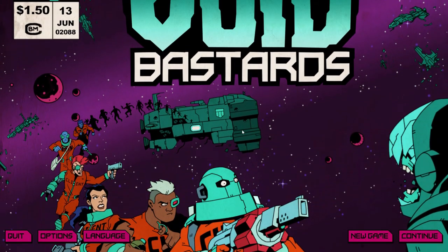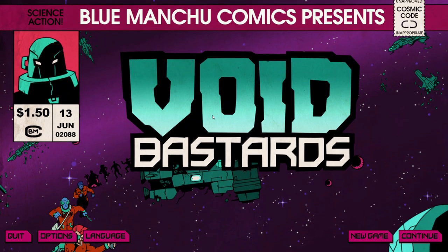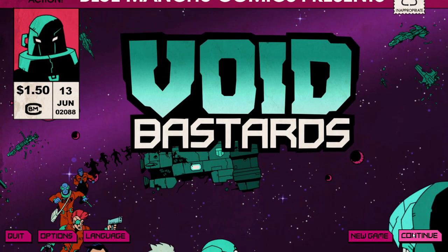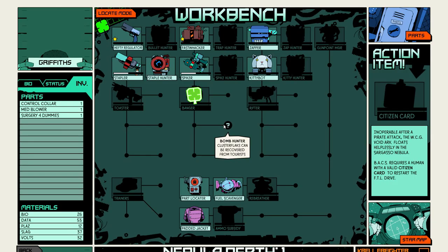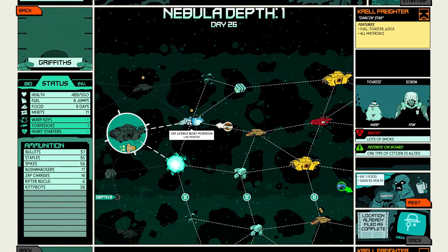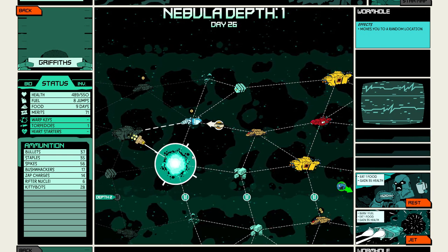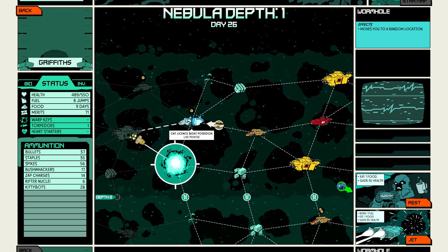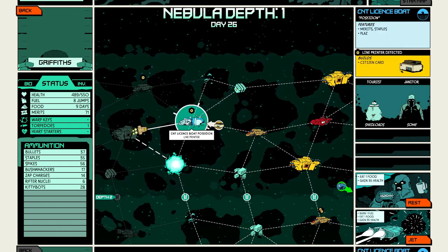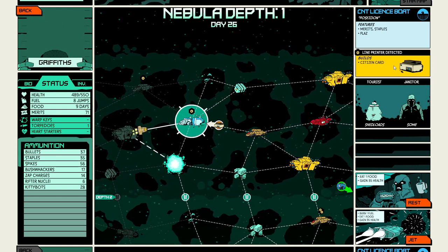Hello everyone and welcome back to Void Bastards, where today we're jumping back into this wonderful sci-fi comic book shooter. We're heading to the ship that has the line printer. I'm very tempted to take this wormhole just because we haven't encountered one yet and I want to see what happens, but I really don't want to waste our components on building a line printer when we can just pick it up here.